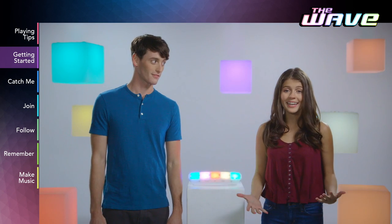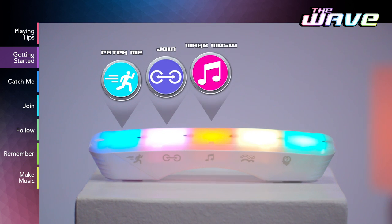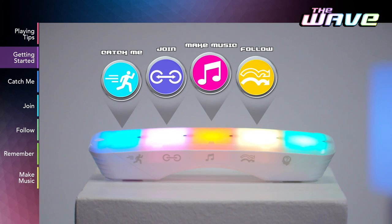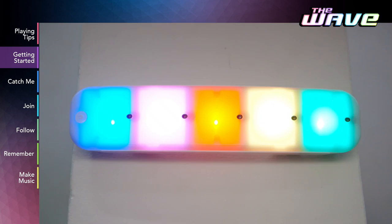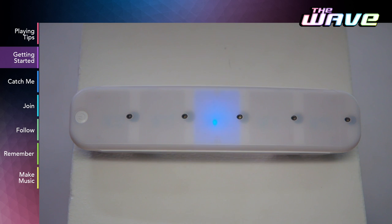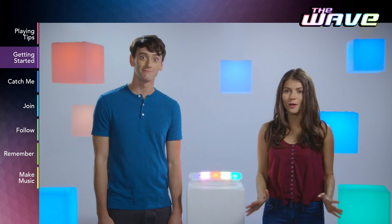Each color represents a different game. Blue is Catch Me, Pink is Join, Red is Make Music, Yellow is Follow, and Green is Remember. The game icons are also on the side of the game unit. To select a game, pass your hand over the color.